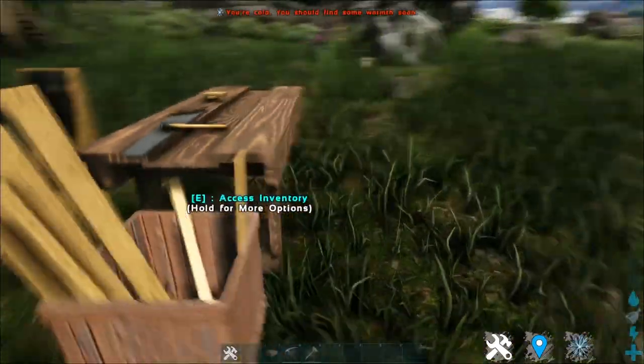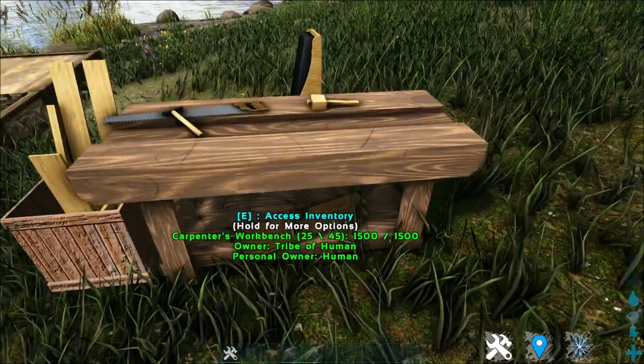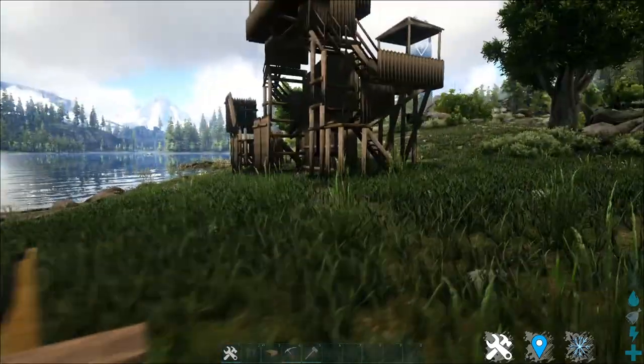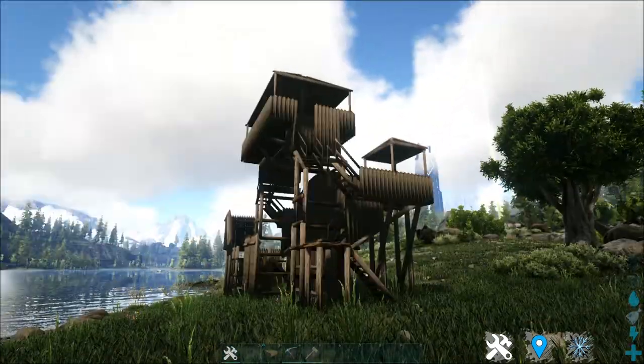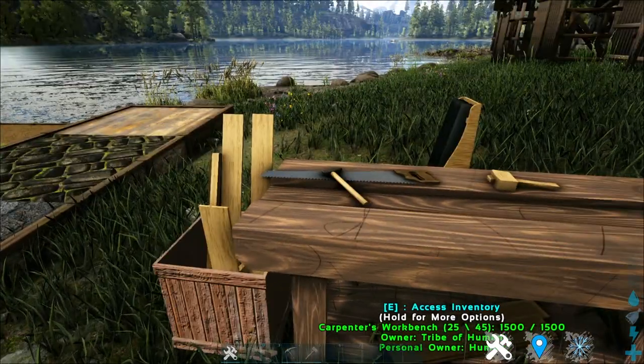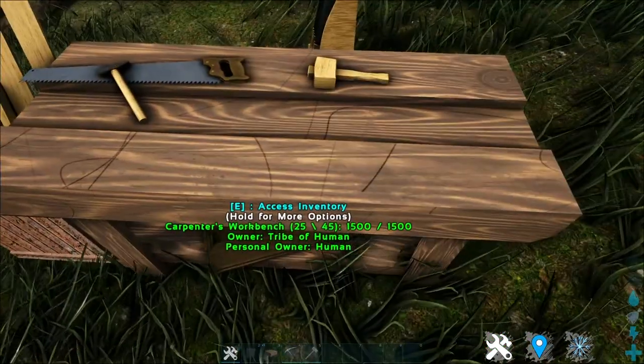First things first, this structure here — the Carpenter's Workbench — is the core of the entire mod. It's used to make all these pavements and also to make all of these structures. However, for the pavement, there is an additional way to make it too.